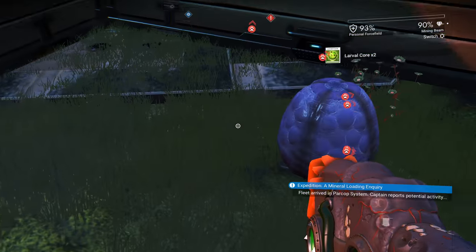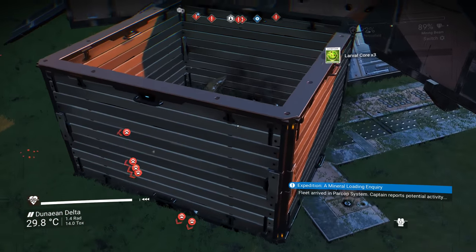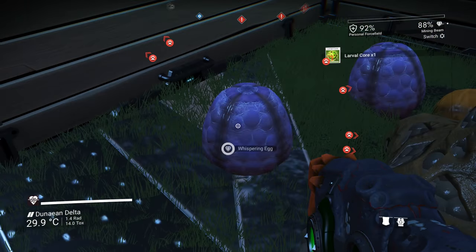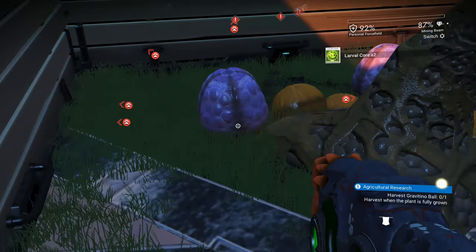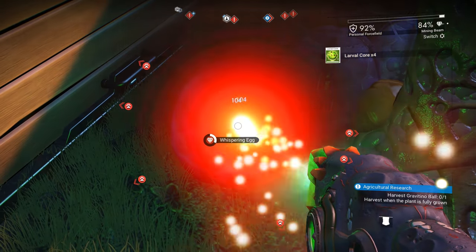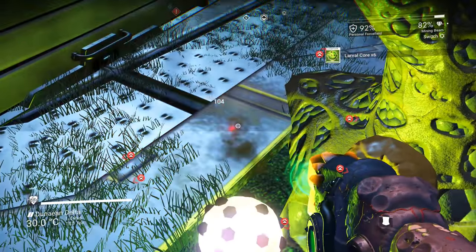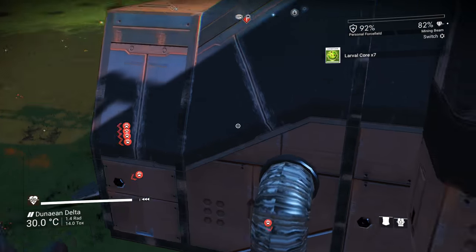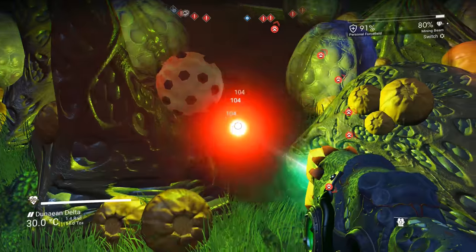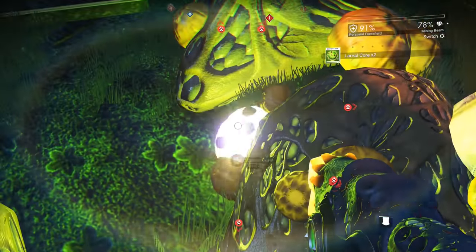This tactic has been working out and should continue to work as long as it doesn't get patched. Once you set your base and build your walls, all you have to do is join someone else's game — that seems to be the key component. If you do this in your own solo playthrough, you probably won't have success, but every time I've joined one of my buddies' games I can fly or teleport back to this base and farm eggs and they just keep respawning without any issues, as long as I'm in their game.